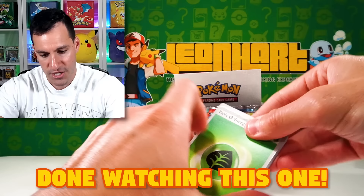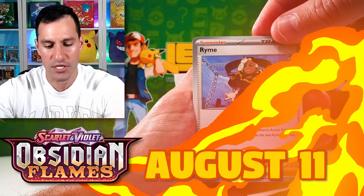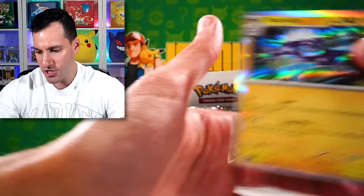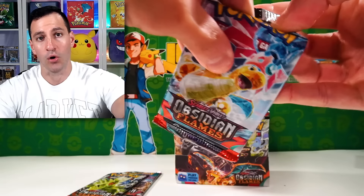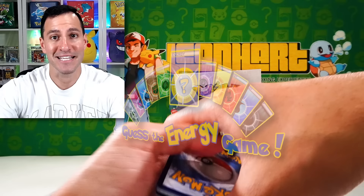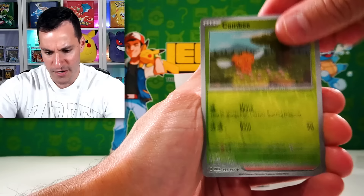This is Obsidian Flames. Pre-releases begin this weekend, and the official release date should be August 11th. So August 11th is when the set officially comes out, but pre-releases have begun this weekend. Thanks again, Pokemon Company, for sending these products for us to look at today and hopefully pull one of those Charizards.